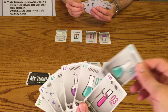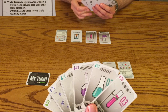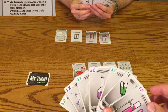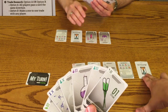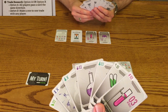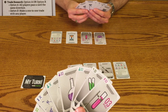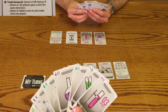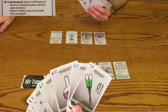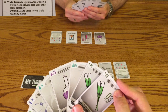Your second option for your turn is to trade research. You can do this in one of two ways. The first is to ask a specific scientist to trade one card for one card. If they accept, then make the trade. It is possible, however, that they may decline a trade. If this happens, you may try to trade with another player or do a different action for your turn. The second option to trade research is to make the call that all players pass a card to either their right or the left, the active player's choice. In this example, each player is passing a card to the player on their right.